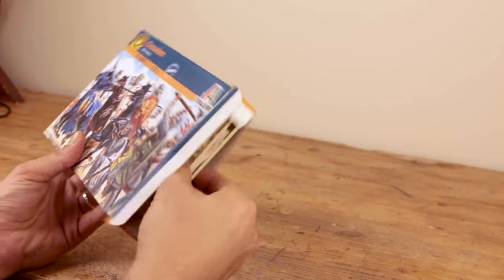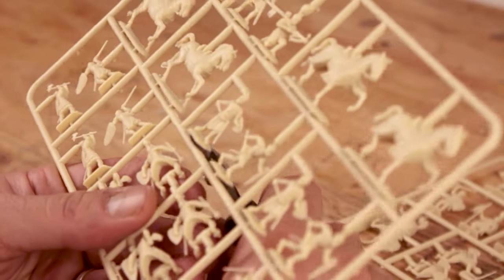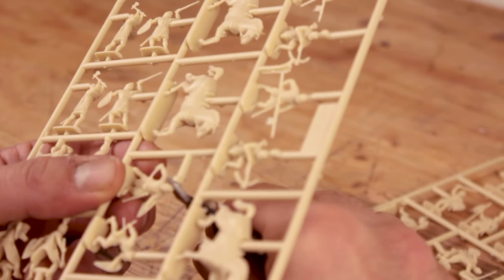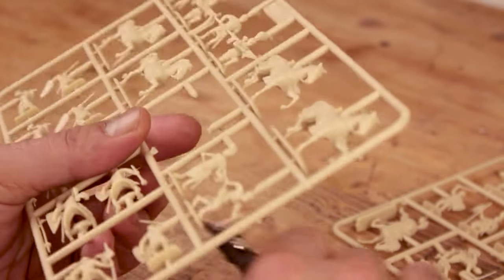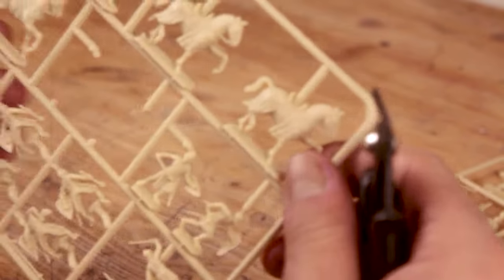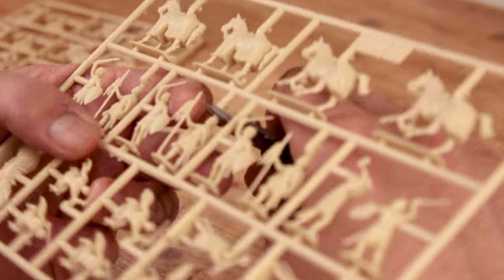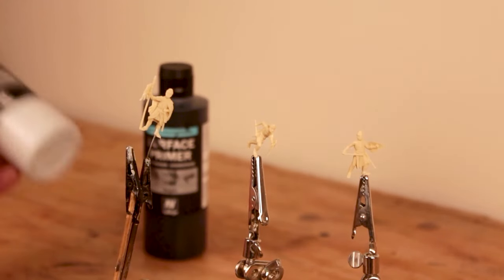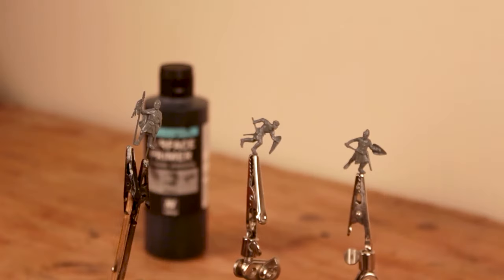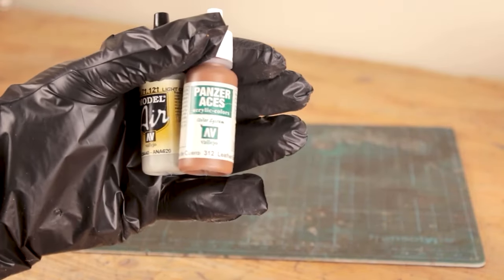I found two soldiers in a fighting position — one wielding a sword and shield, and one wielding a morning star or mace and a shield. I chose them because I imagined them sparring or training in the courtyard of the barracks. I also found a stationary looking figure which I planned to put by the gate. I primed them with a mixture of gray and black primers, then used orange brown, smoke, leather belt, light gray,